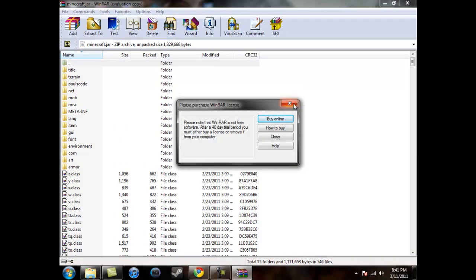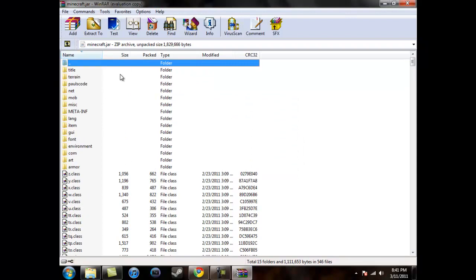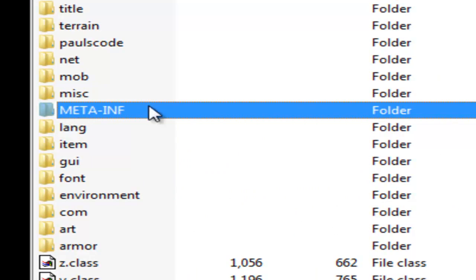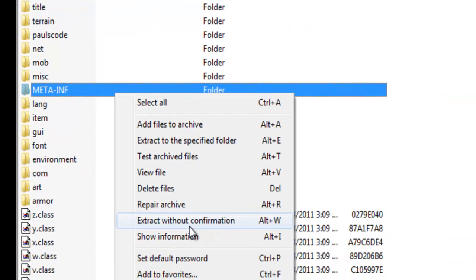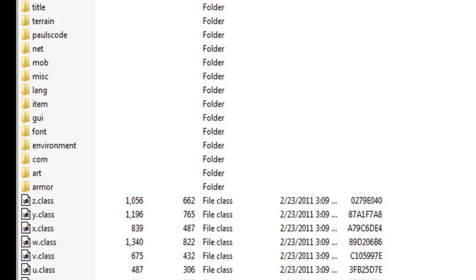Now you should see all these files right here. You do not mess with these whatsoever, unless you're making your own mod. Now, what you do is right here where it says Meta INF, you right-click and click Delete Files. This should enable you to do mods now.